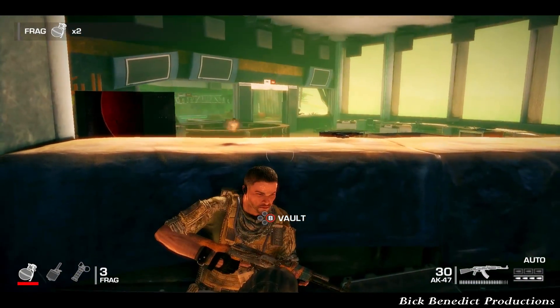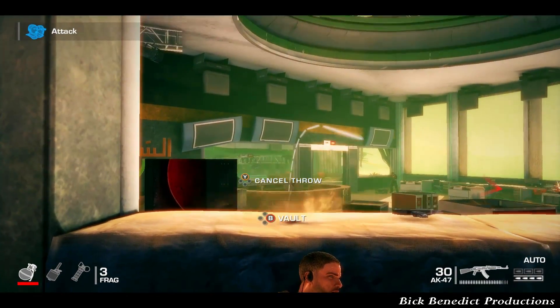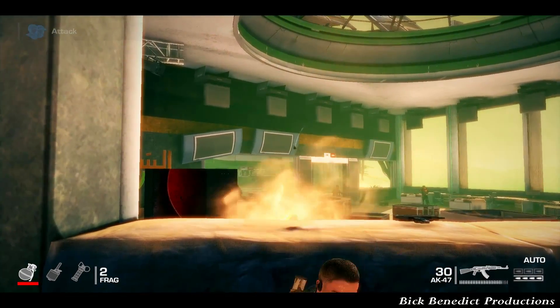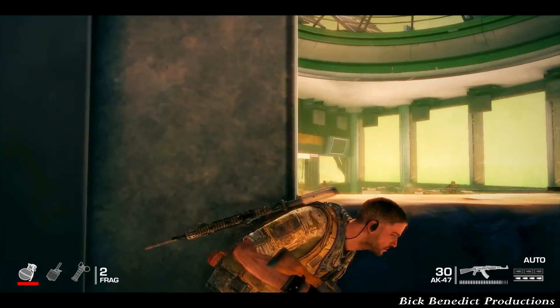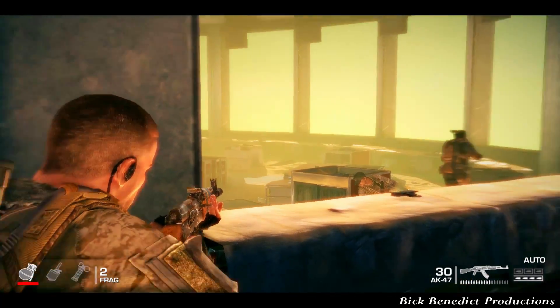So how do you vault over cover while running? How do you run in the first place? Just briefly press the A button and release, and then as you're approaching pieces of cover that you want to vault over, you can do so while in motion.